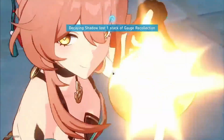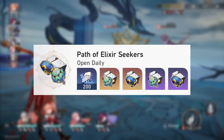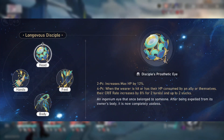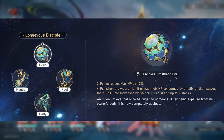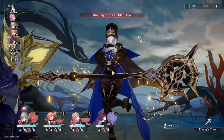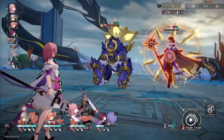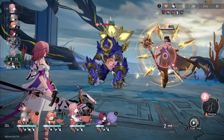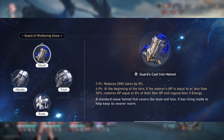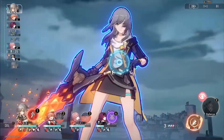After using Gwenaifen for a few days, she's rather squishy, so the Elixir's Domain is looking really tempting. It houses the Longevity Disciple set, which increases HP by 12% so she can survive to debuff enemies, and the Messenger Traversing Hackerspace set, which gives 6% more speed to hit important thresholds. This domain is also very resource efficient to farm. You could also run 2-piece Guard of Wuthering Snow for a solid 8% damage reduction — more effective than raw HP or defense stats, and unavailable elsewhere.